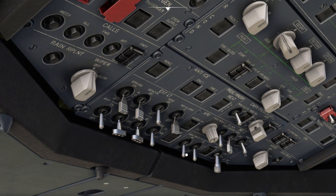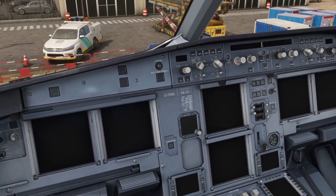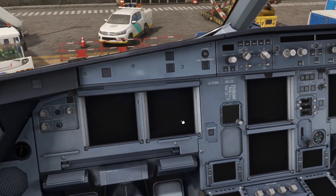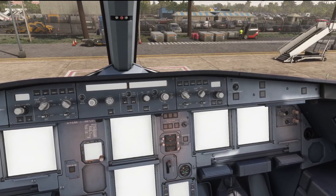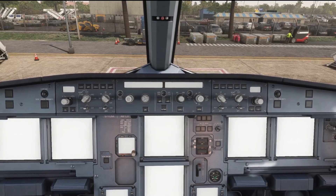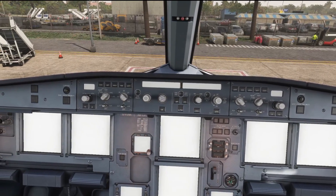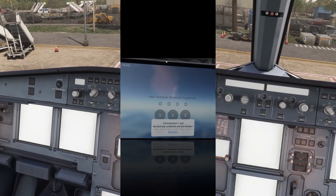It also usually means that none of the buttons are responsive, you can't connect any external power, the APU won't run, and basically you've just got a bricked, broken aircraft. Some people have also reported that as well as blank screens they get all kinds of images come up on the display units, such as bright white screens, and I've also seen screenshots of rainbow colors as well.